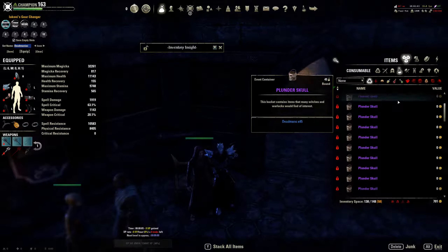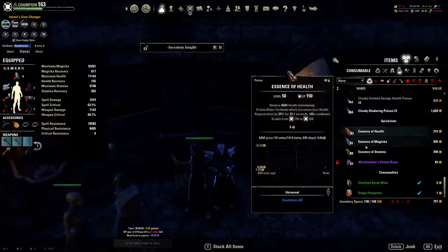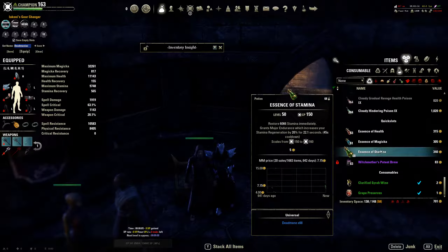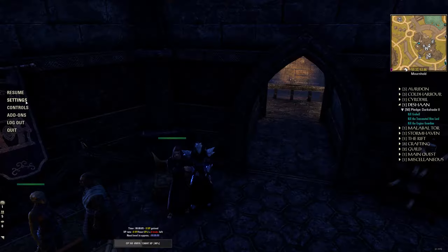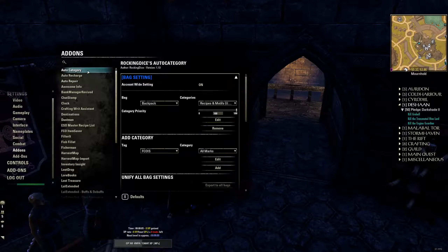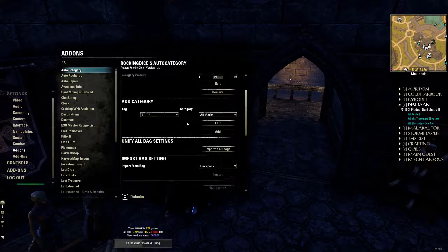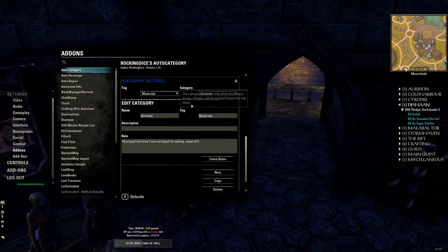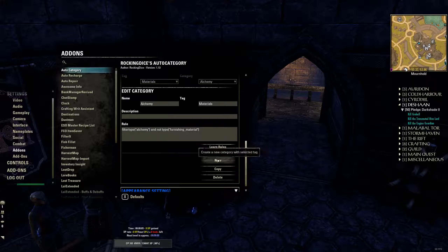For example, let's look at consumables. I'll give you a quick rundown of how this works. Say we wanted these potions in their own category so we can group them and see them neatly. What you'll do is go to your settings menu, go to your add-ons, find Auto Category, and you can even add a new category. Go to your category settings and then go to New.